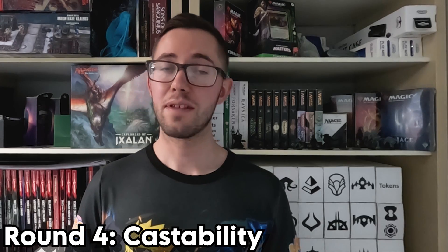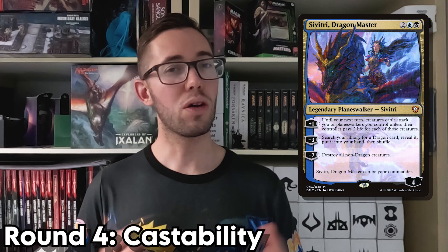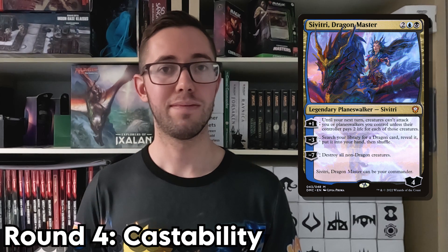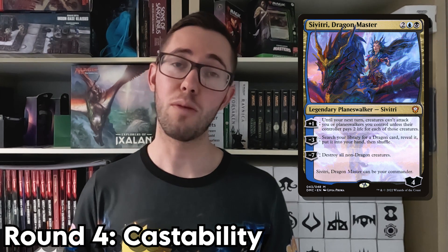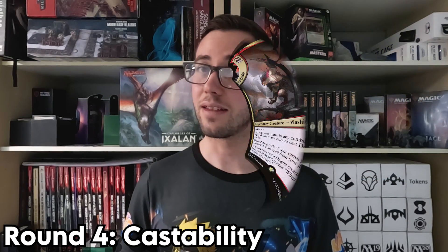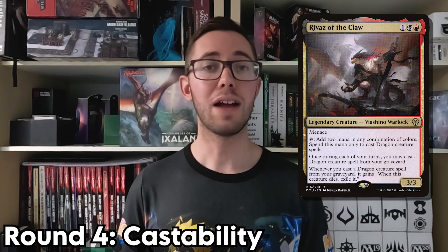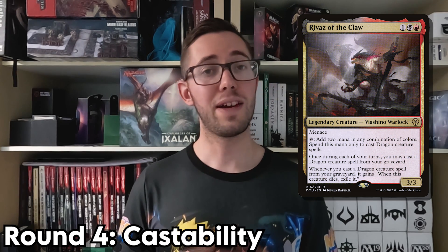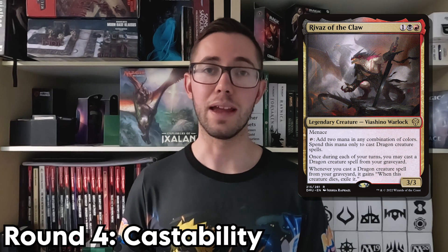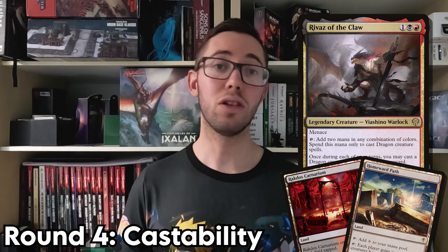Coming in at number two, we have Savitri, whose low mana value and two colour costs do make it quite easy to cast. The only reason she comes in at second is because she costs more mana than the card in first. And last but not least, we have Rivaz, who comes in with his first victory in this video. At only three mana and two colours, Rivaz is downright easy to get into play.